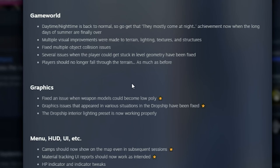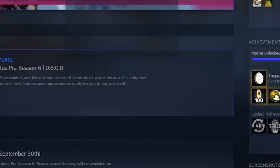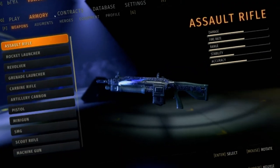They also fixed an issue where weapon models could become low-poly — that was probably with the artillery cannon and certain skins that made weapons look like toys. Everything else is minor little fixes. Let's launch the game and hop right into it.